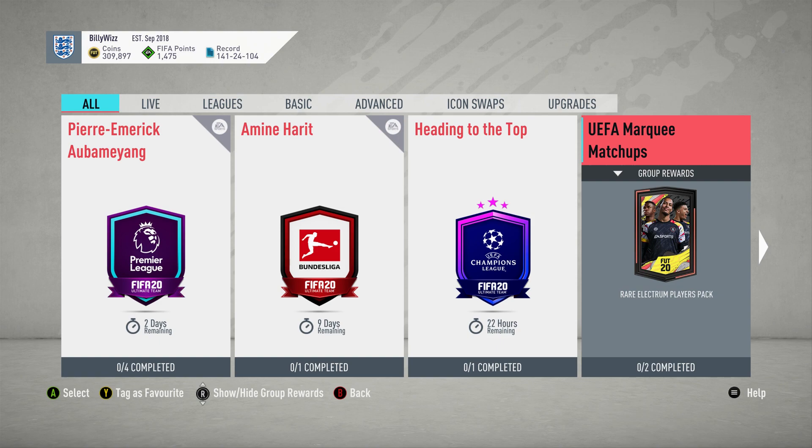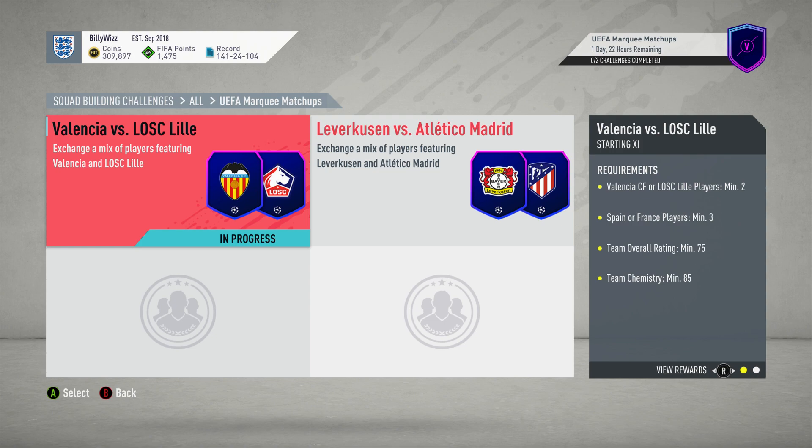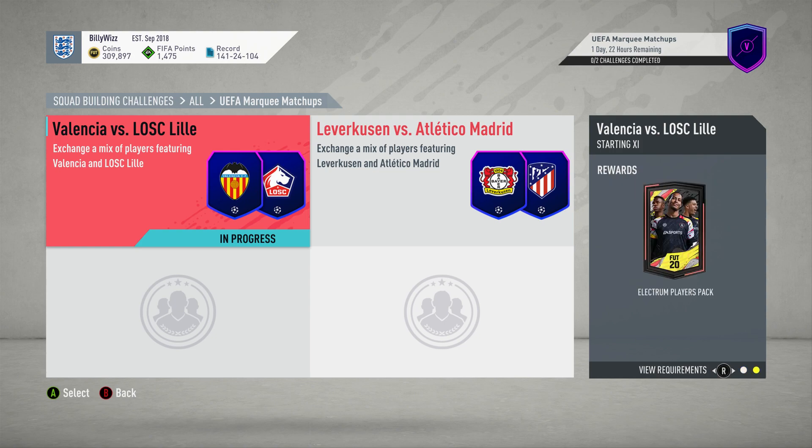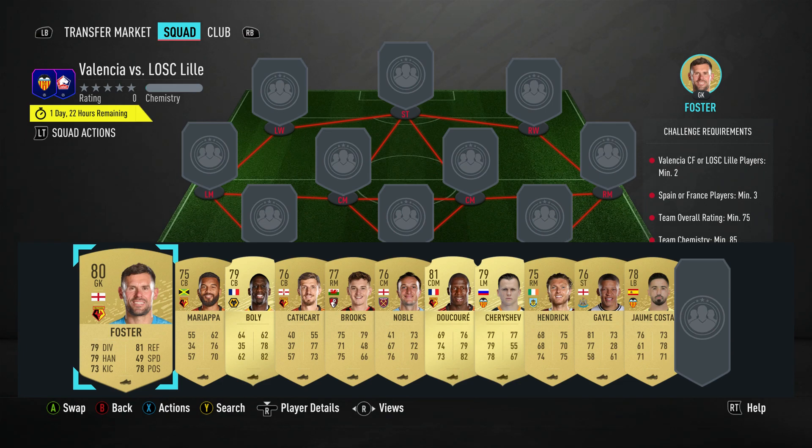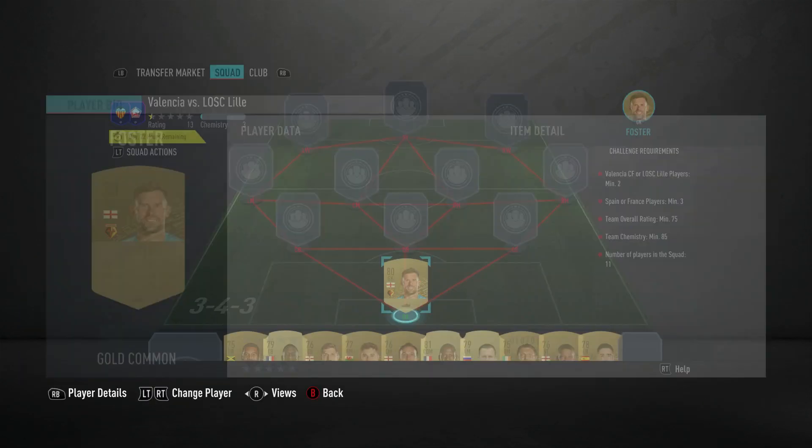Billy Wiz Gamer back online. We're doing the UEFA Marquee Matchups for this week. We get a rare Electrum Players pack — I'm pretty sure that is a 22k pack. I'm not 100% sure, we just get an Electrum Players pack for this one. I know it's a crap pack but I don't know how crap it is, whether it's a 7,500 or what. This team cost 10,000 gold coins, requires no loyalty, no position changes. Let's crack on and get it done.